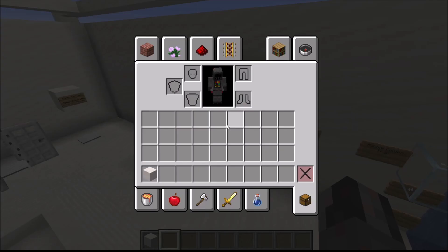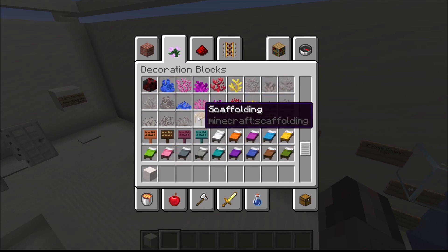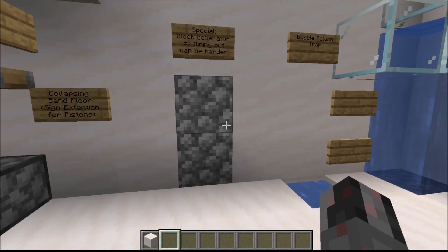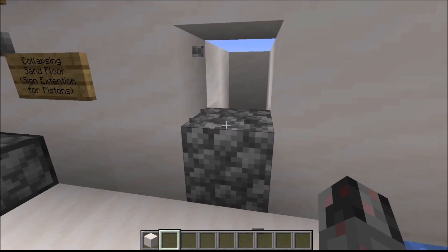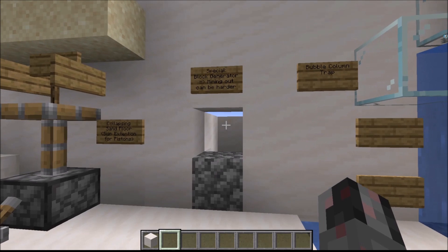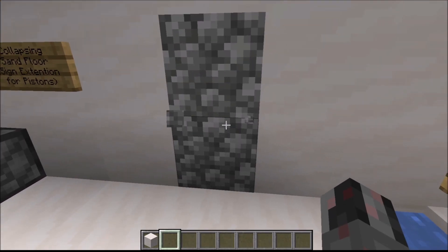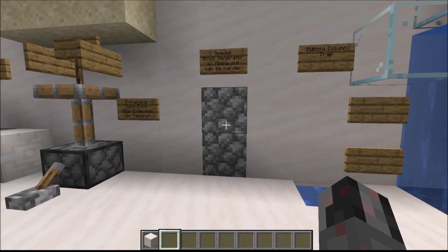You can do similar things with scaffolding blocks. Also, block generators can be used to simply block entrances once activated — and since they refill the entire system, it makes it harder to mine out. If you use a block generator that produces loads and loads of blocks, it can actually make for an inescapable prison if you are faster with block generation than any possible mining speed.